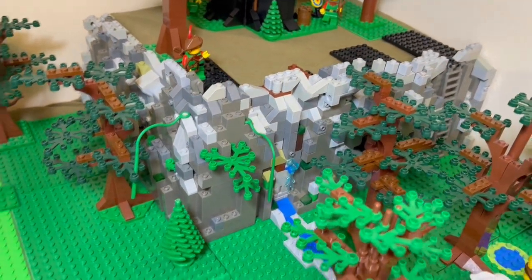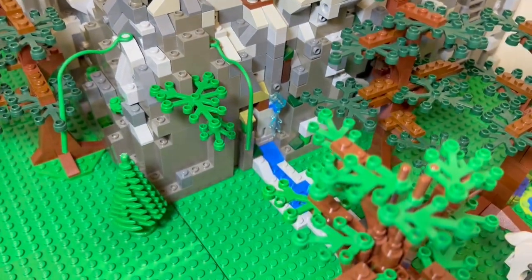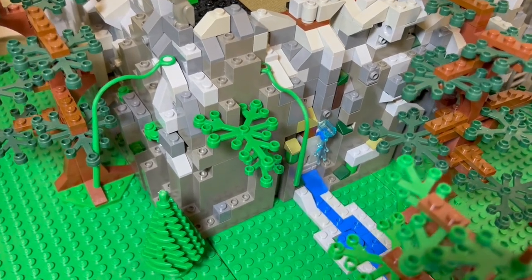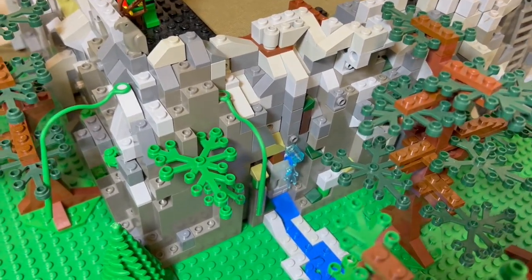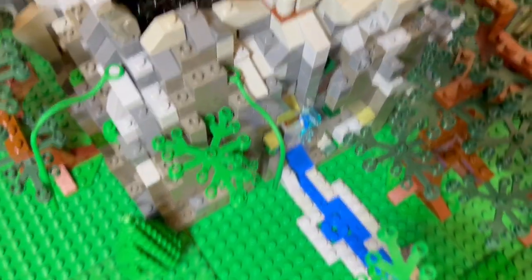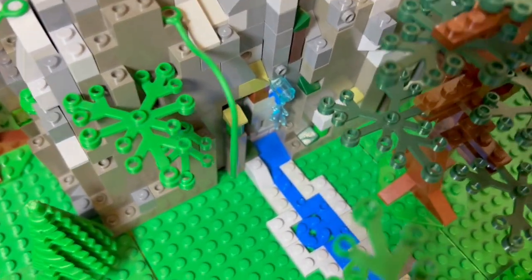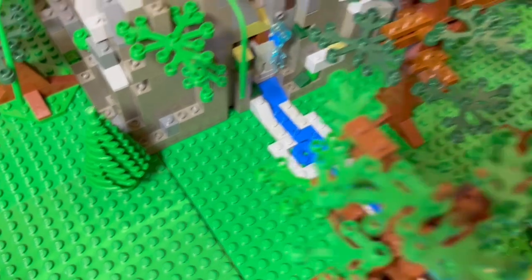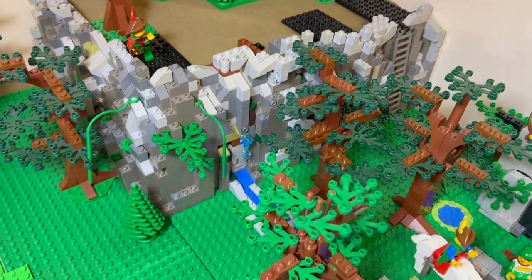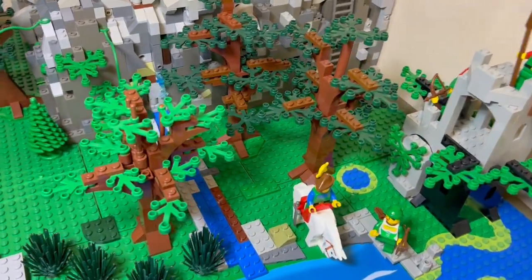My eight-year-old had the idea to have a little waterfall coming out of the rock there — I thought that was pretty cool. Using the pieces we have, it's almost like a small tiny waterfall going down, with some of it coming out of the rock. I know it looks a little Minecrafty, but I like it from far away and I like to just use as many bricks as I have.